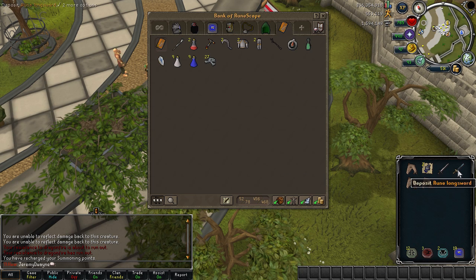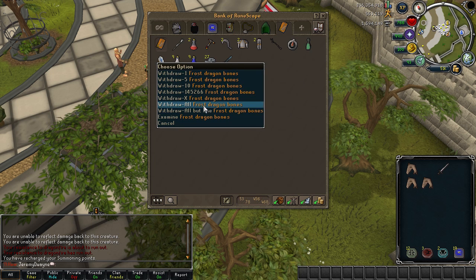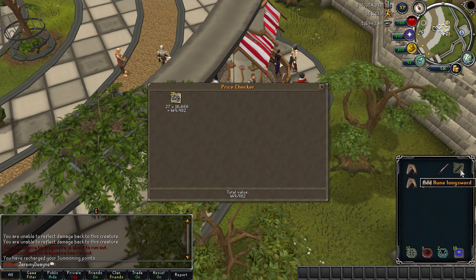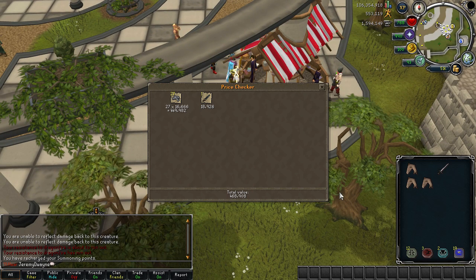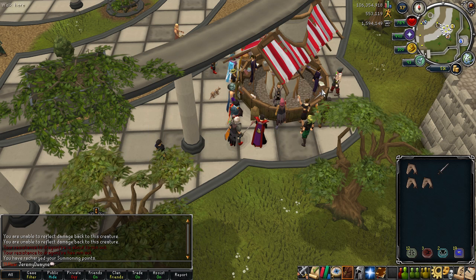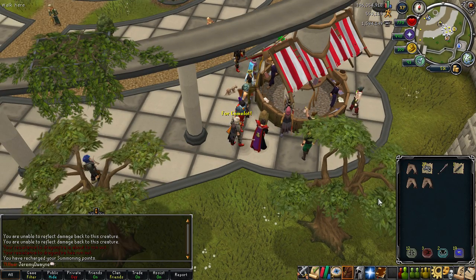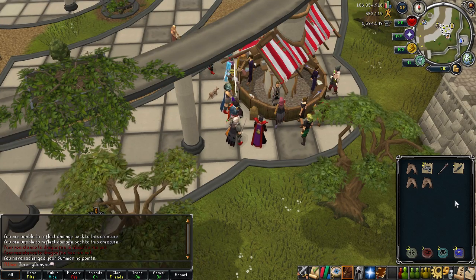Deposit all frost dragon bones. We're going to keep some for training summoning because that's a good thing to do. We need to do one more trip because this isn't quite enough money, but it's still a good start — almost 500k for half a trip. I don't count it as a full trip because we didn't fill the entire inventory, but that's one step closer. I'm going to keep doing this and resume the video when I get my cannon.